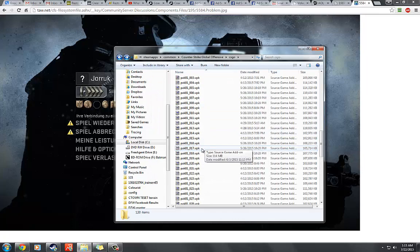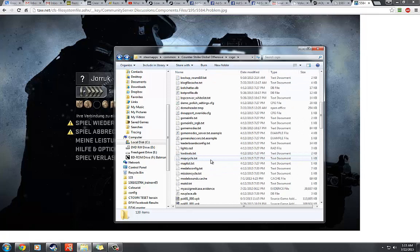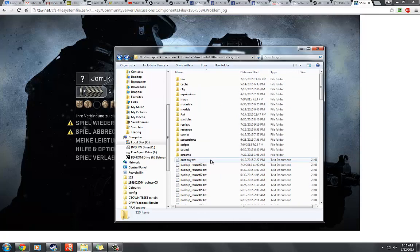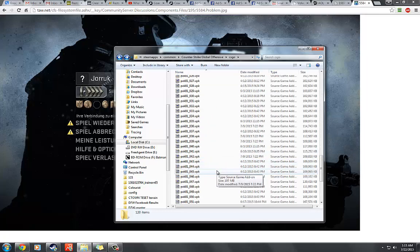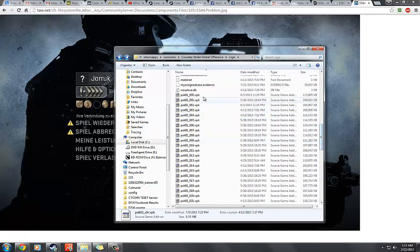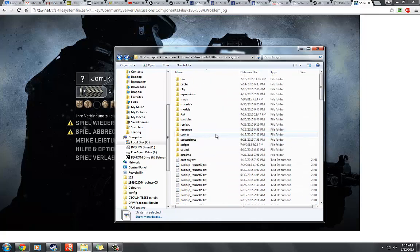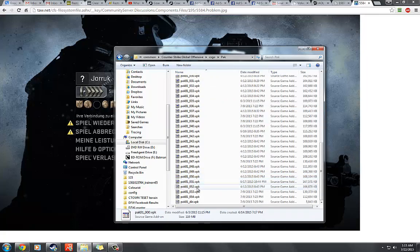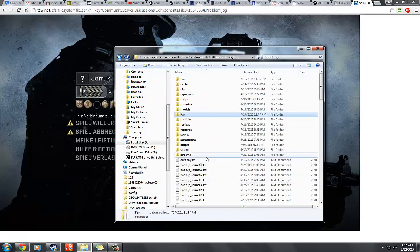Important — very, very important. Every time the game updates, watch out for this. When the game updates, if you have auto-updates set up, turn them off so you know when updates happen. When the game updates, you have to copy all the PAK files again into the backup folder. Select all the old ones, delete them, and move the new ones in. You have to do that every time you update because every time you update, the files change.